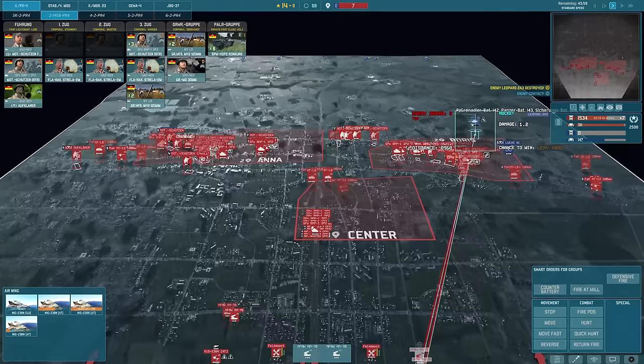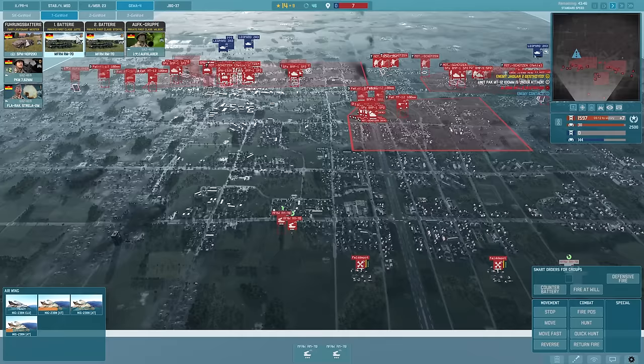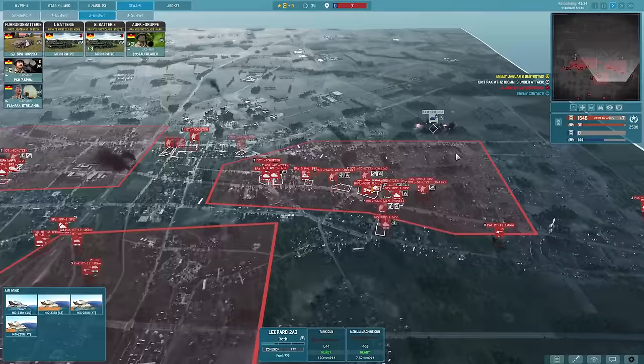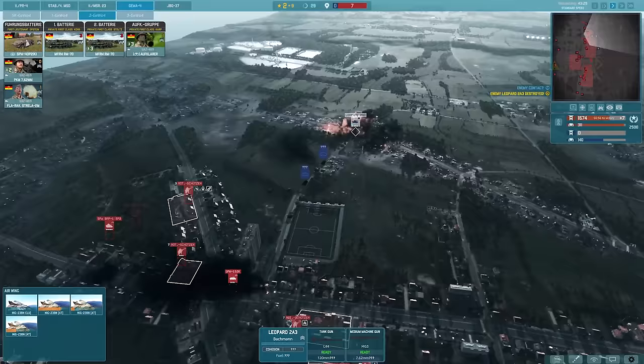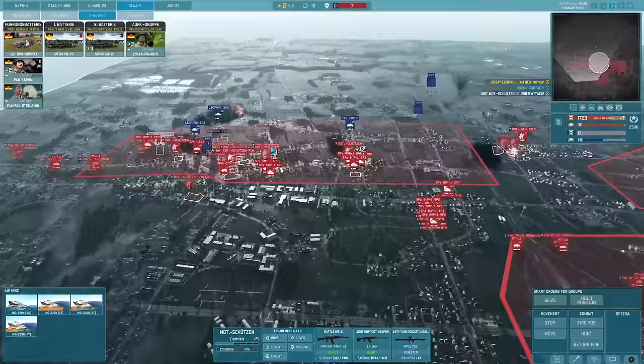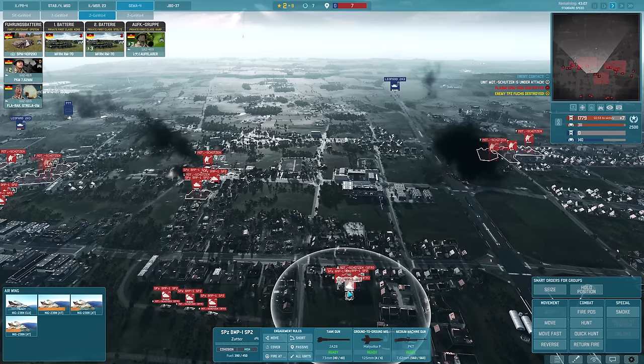I might just destroy that Leopard with my rockets since it's got nothing else to fire at. We'll hit this crossroad as well, then have those go back and resupply. Everybody loves a good bit of MLRS action. That poor Leopard and this crossroad being smashed to pieces as another Leopard comes through - very nice. Let's move forwards these Motschutzen - I'm going to shift all of these over to the left.